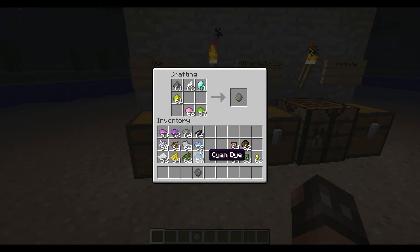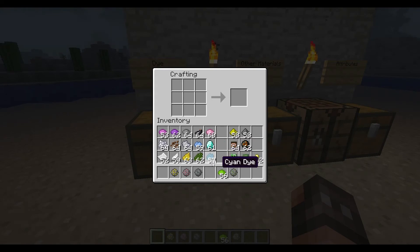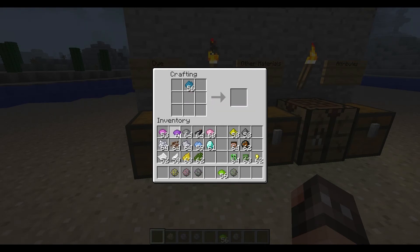I'll make a few more firework stars — one with lime dye and feather, one with dandelion yellow. Now, what you can do with these firework stars after you've made them is add more dye afterwards. You can add as many colors as you want and it's going to fade to those different types of colors. So I'll go ahead and make this firework star with a fade color applied. I'll show you in a minute what that looks like.